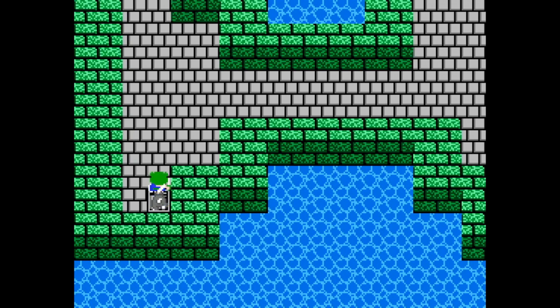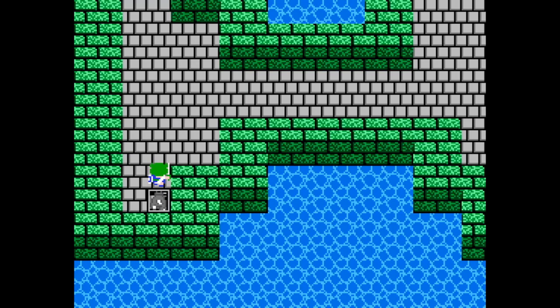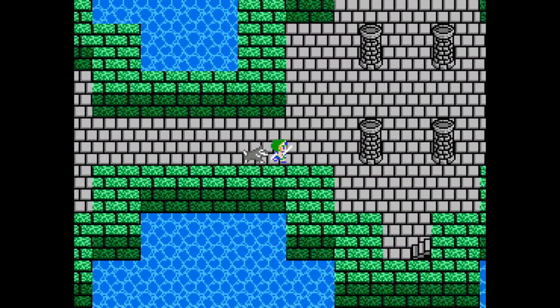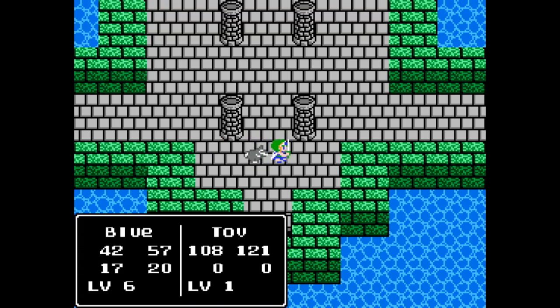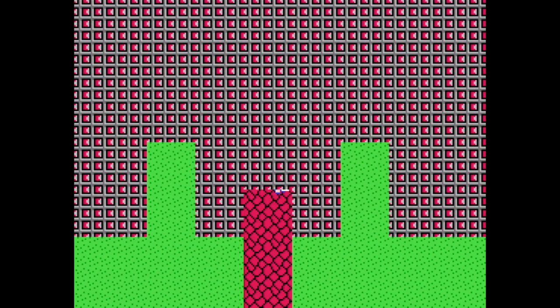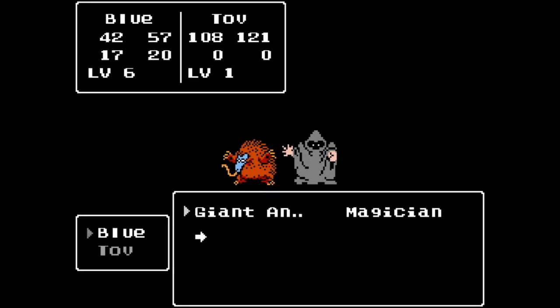Now we're in the Tower of Najima. Of course we get into a fight immediately. Well, that fight leveled me up — that was nice. We have two ways to go. I think if I go up... Is that the tower or the other place? Let's find out. This is just to go to the tower. I shouldn't have gone down. But we got a couple new enemies here.